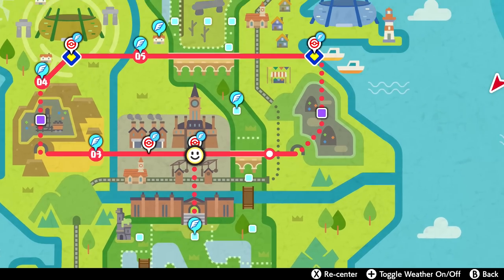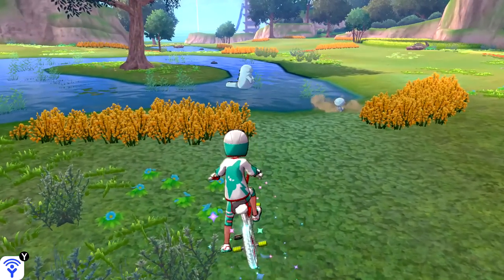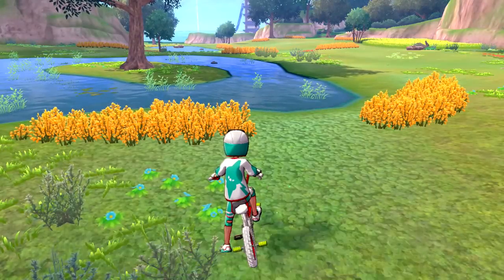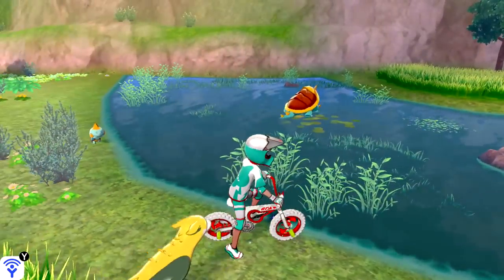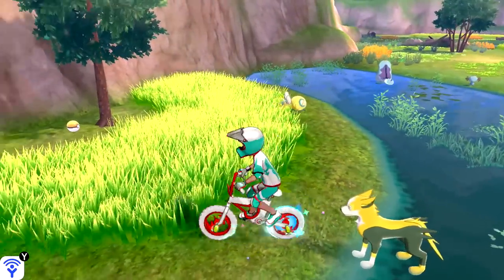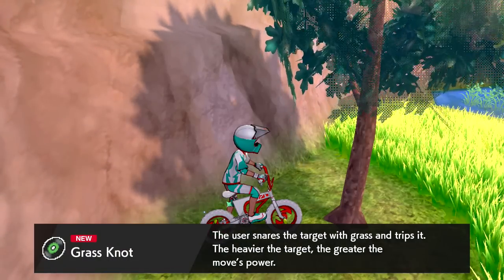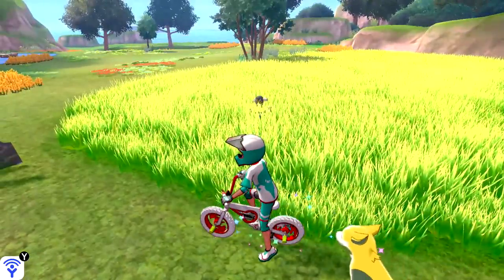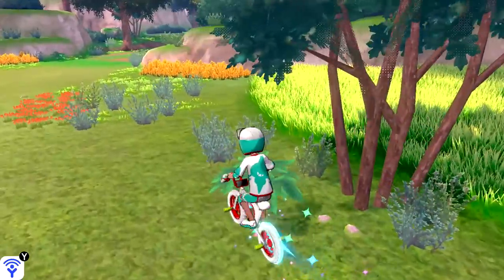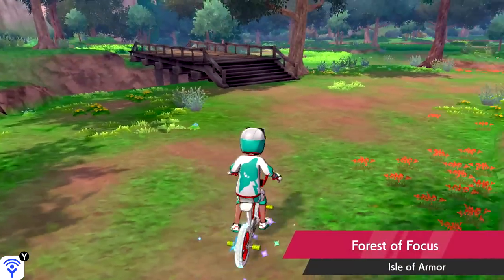We already checked Courageous Cavern and couldn't find anything, so let's check the Forest of Focus. On my way, I found another Diglett — there's so many to find in the Soothing Wetlands, it's such a vibrant area. Found another one, doing a good job right now. I'm not seeing anything new in terms of other Pokemon. Picked up TR-77 Grass Knot. Our Pokedex is coming along — it's less than 100 remaining for the Isle of Armor now, which is pretty cool.